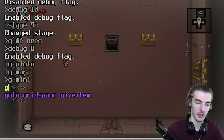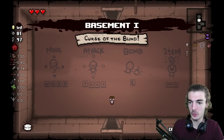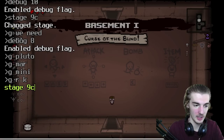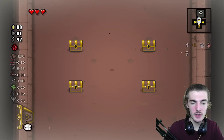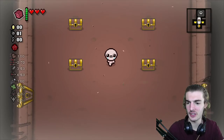Another interesting thing: if I give myself R key, you end up back on basement one — nothing different there. However, if you give yourself Genesis, your items get taken away and you end up back at 9c, not home like you might expect. It's like doing it on the chest.